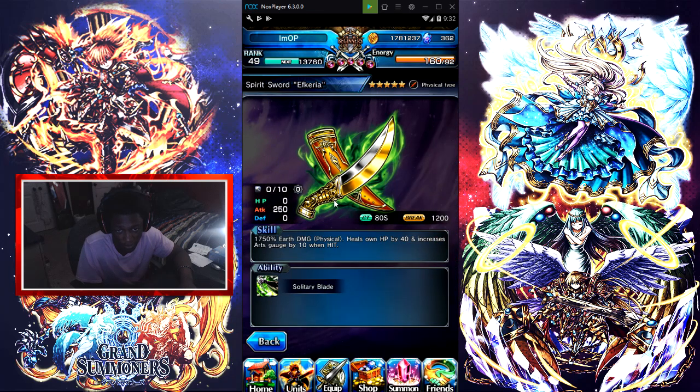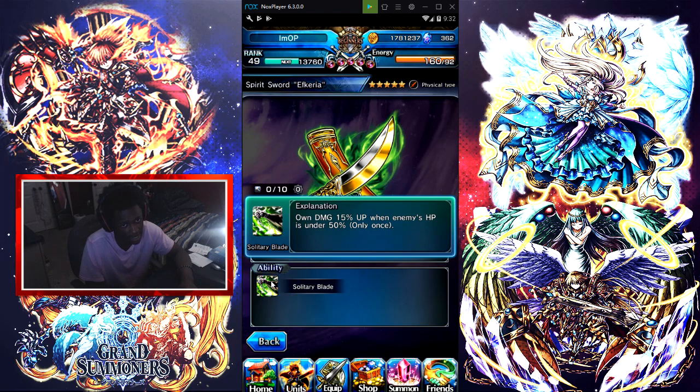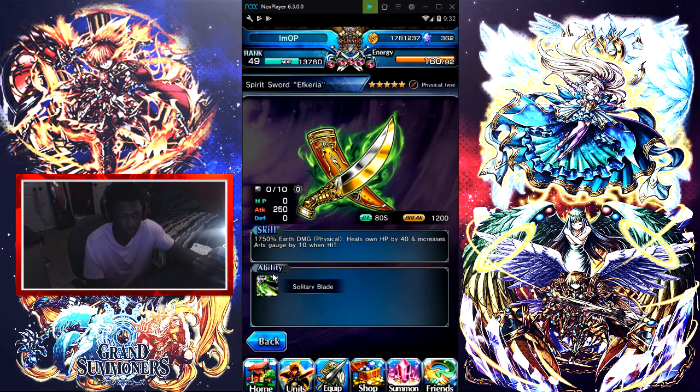Alright, we're going into Spirit Sword right here. It does 1,750 earth damage, heals HP by 40, and increases arch gauge by 10, with a CT of 80 seconds which is kind of high. The ability is damage 50% up when the enemy's HP is under 50% — only once. There's nothing wrong with it. The only thing bad is really the CT. With a break of 1,200 on the physical side, the only real downside is that cooldown.